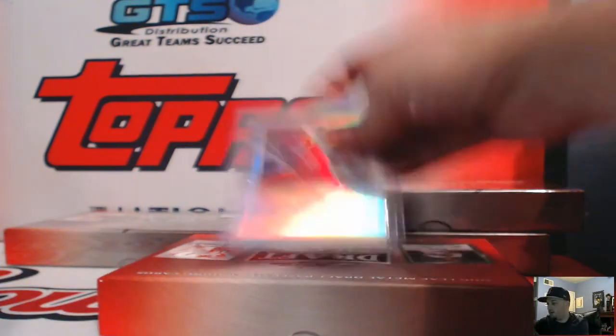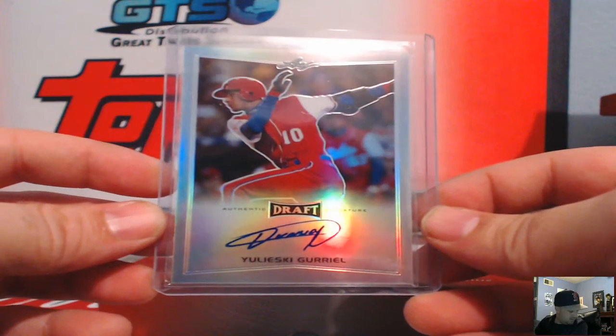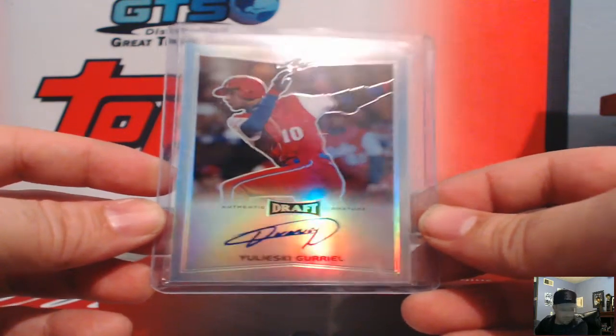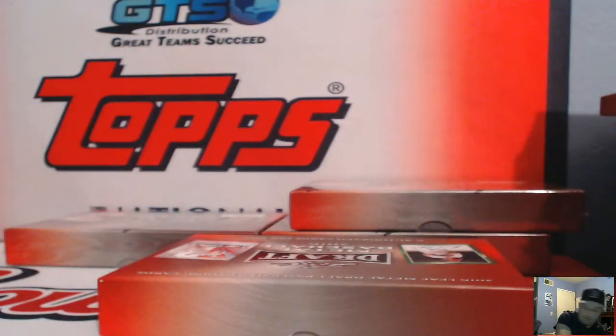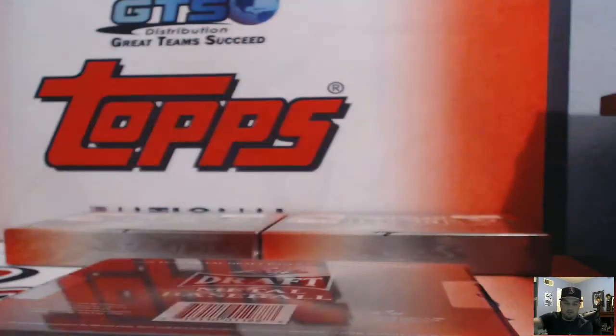Yuleski Greer-L — boom, Houston Astros free agent right there. That's a nice one for the Astros, Felipe. Nice flip, nice one right there.